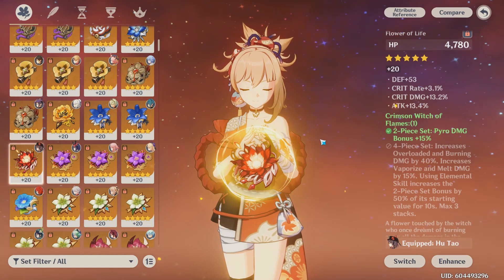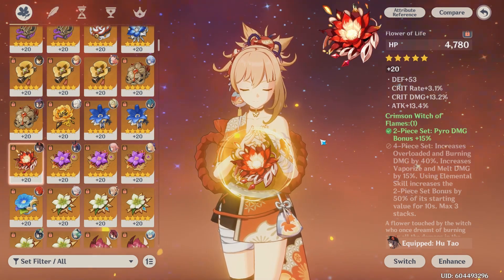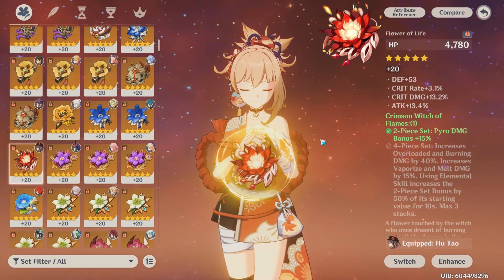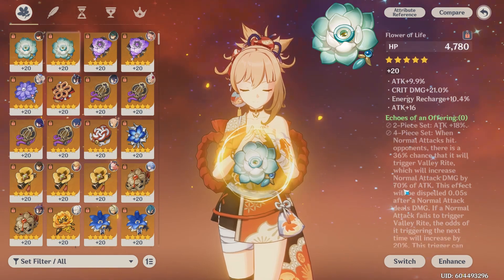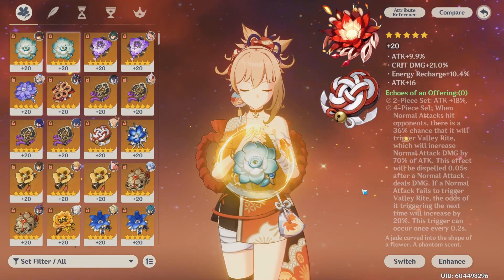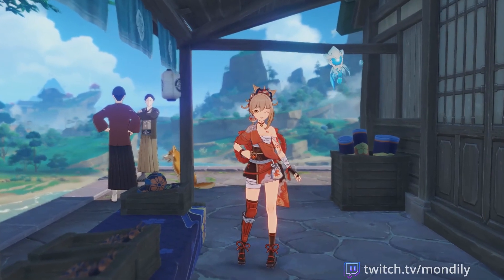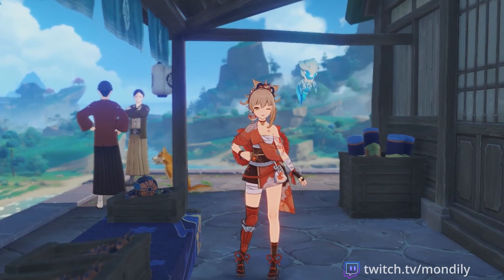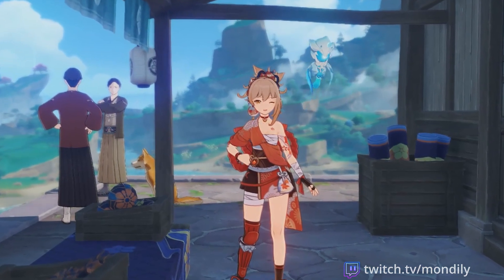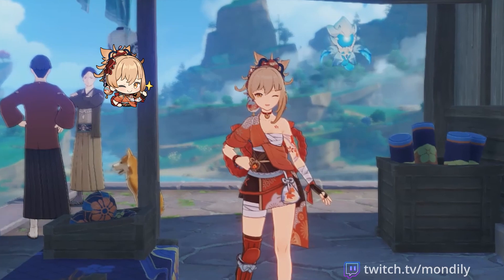Last but not least, I wanted to go over other artifact sets you can use on Yoimiya if you don't have a 4-piece Shimanawa. 4-piece Crimson Witch is a really great one for her as well, especially if you're doing reaction teams such as Melt, Vape, or Overload. If you happen to farm the newest domain, perhaps you already have a 4-piece Echoes set, and that's also a really great option. If all else fails, you could do 2-piece Crimson Witch and 2-piece Attack. I really hope this was helpful! Yoimiya is a very versatile character with a ton of damage potential. Feel free to comment with any questions, and if you've decided to wish for Yoimiya on her upcoming rerun, I wish you the best of luck. Catch you next time!